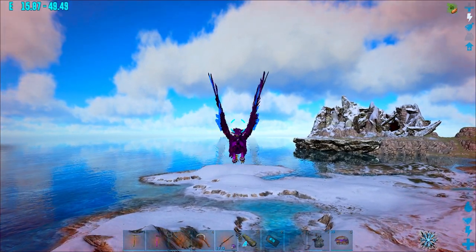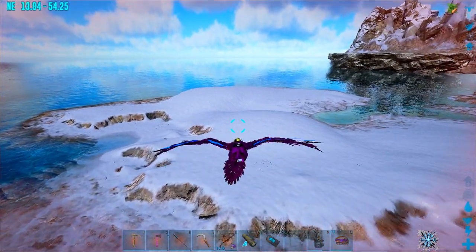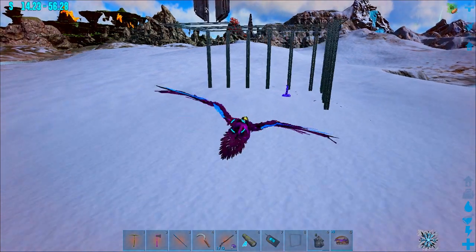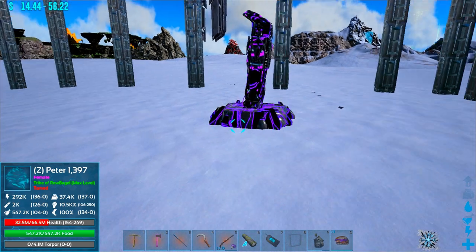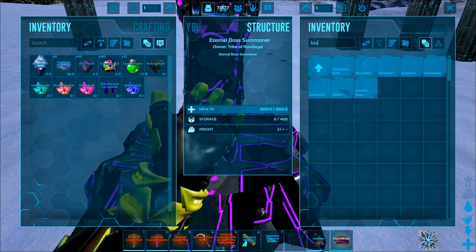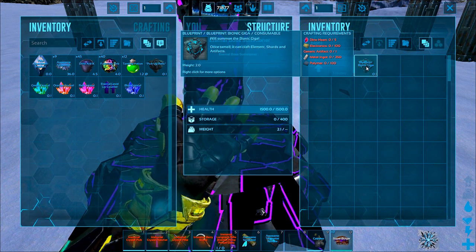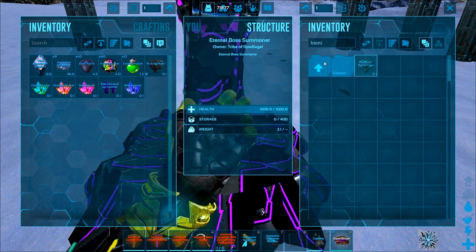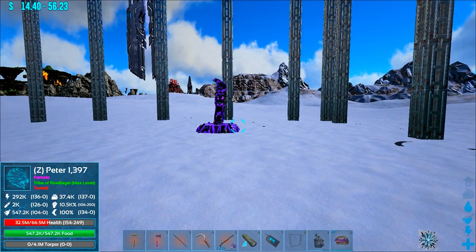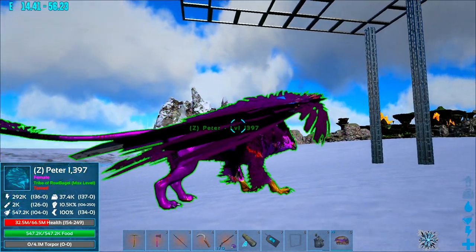Let's head over to the boss spawner real quick, which is right in this area, and see if you can still spawn in the Bionic Gigas. I can imagine you probably can't now that they are a wild spawn, which I think is definitely an interesting change. Bionic Giga — search. You can still spawn in a Bionic Giga here as well. But it's probably easier in the fact that you can find a completely max level guy out in the wild. Also, I don't know if it did that before, but if you look at a tame dino it says max level. That's cool.